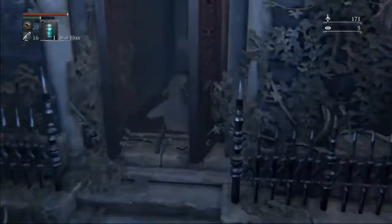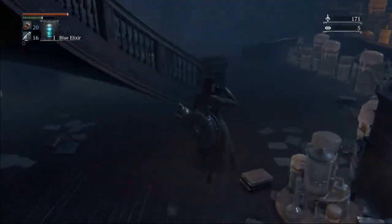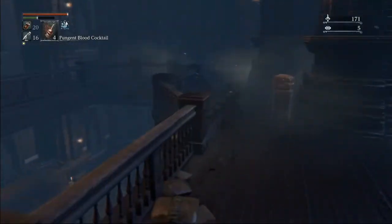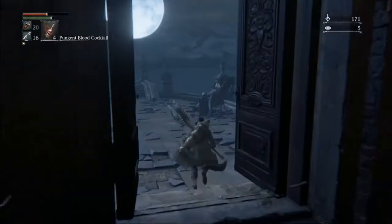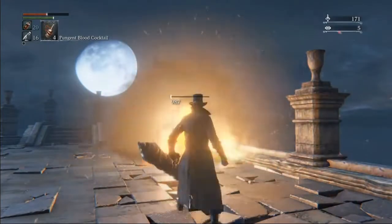Once those level ups are done, we are making our way to Rom. I like to grab the eye rune in the first playthrough because we're doing early chalices now. So before Rom, we have to go grab the key and we have to go grab the phantasm shell. And then we'll also kill Willem for the eye rune, which we'll use in the chalices.